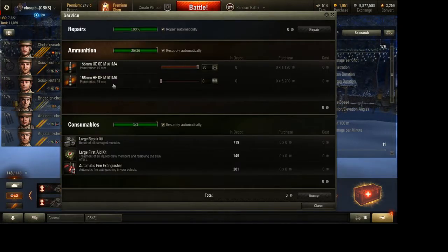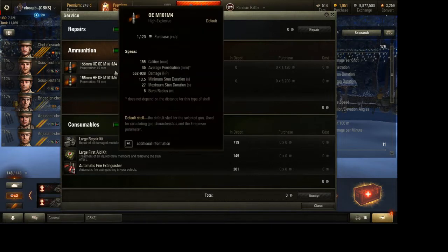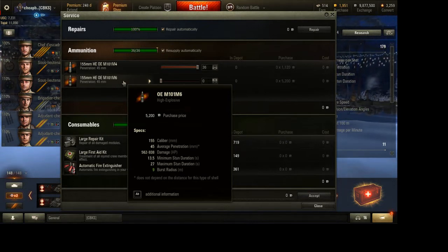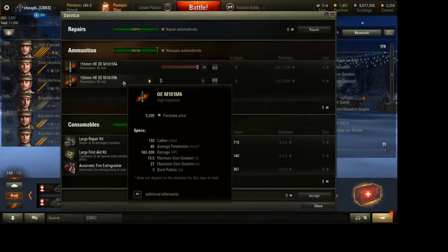Most tanks have more than one choice for ammunition. Ammunition with higher penetration is going to do damage more often because it penetrates more often — it's going to be more expensive, but you're going to earn more EXP. So use higher penetrating ammunition whenever you can. A couple of years ago they used to do discounts on ammunition. If you occasionally see a discount on ammunition, buy as much premium ammunition for your tank as you can.